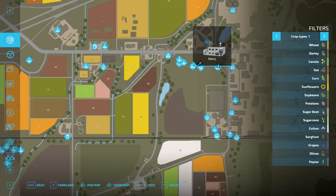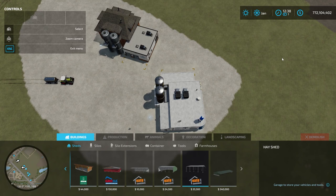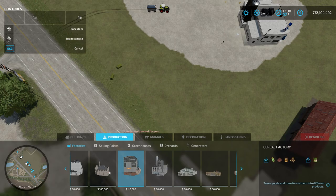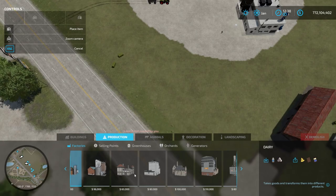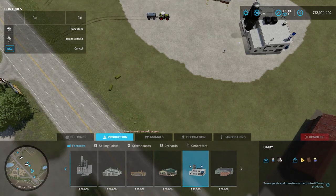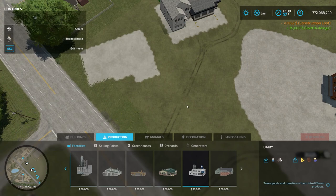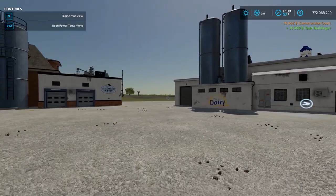If we hop back down to where I have my two dairy production facilities, you can also hit Shift-P or go into the store and get to the construction menu. Go down to production facilities, then to factories. There are a couple of dairies in here — both cost 70,000 to buy. They both do the exact same thing; it's just two different styles. You can place them wherever you want, and you can also click on them and sell them to remove them from the map for good.